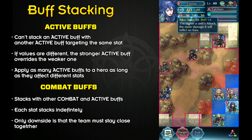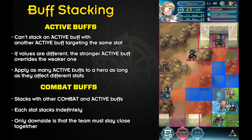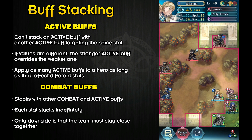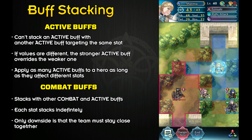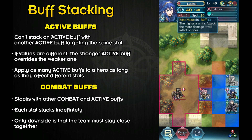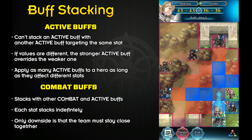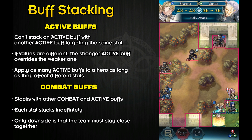Now let's get into buff stacking. You cannot stack an active buff with another active buff targeting the same stat. If a hero already has +4 attack from the Hone Attack skill, you cannot give that same hero an extra +4 attack with another active buff like Rally Attack or another Hone Attack — the game won't let you do that. However, if the values are different, the stronger active buff will override the weaker one. If you're boosting different stats, like +4 attack and +4 speed, that's perfectly fine — you can apply as many active buffs as long as they affect different stats.